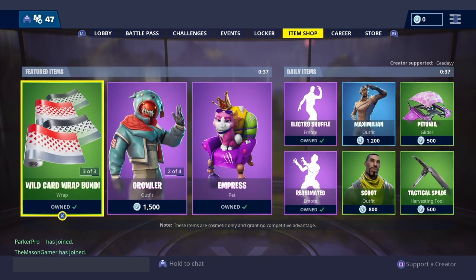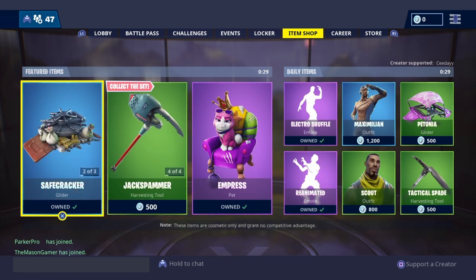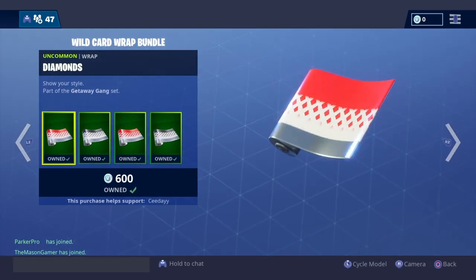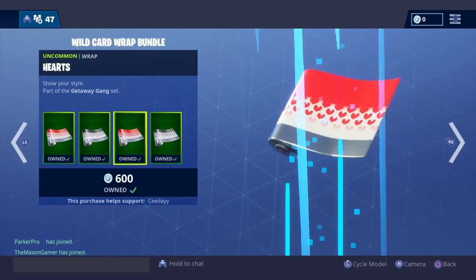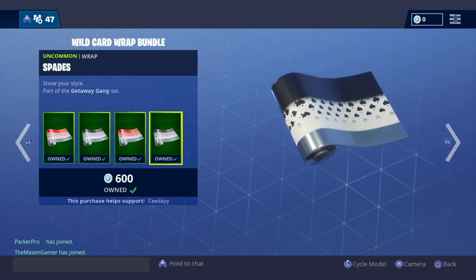Did you get that? Does that work? He's just Mason. I have a straight up better idea — you aren't the regular SgtCookies, you're the chocolate chunk one, remember that? Yes. So we have the Wild Card Wrap Bundle. I apologize for not doing that item shop video, or yesterday's. I've been really busy.